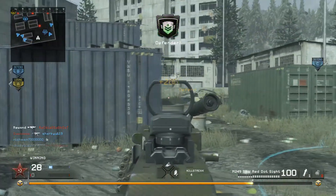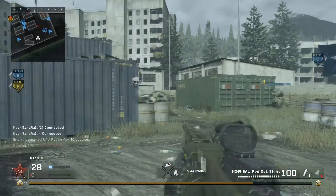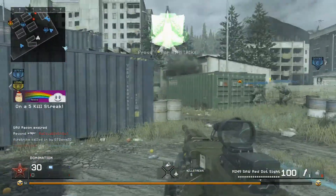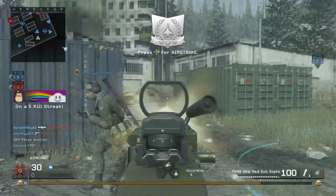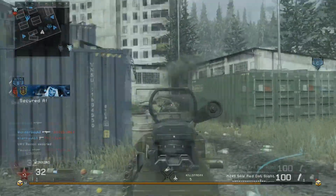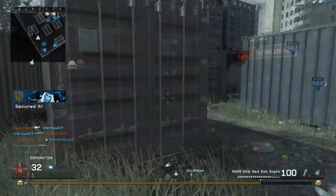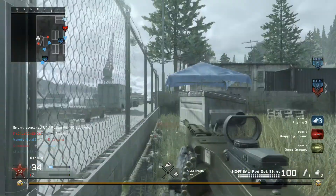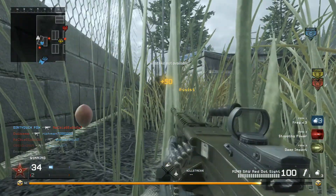I stick to the outside — I never run into the middle because in the middle you're going to get grenaded, you're going to get shot, there's so many things going on from all different directions. Basically I stick to the sides and if I spawn in a corner, I'm looking down both directions because I know there's going to be enemies coming one way or another.